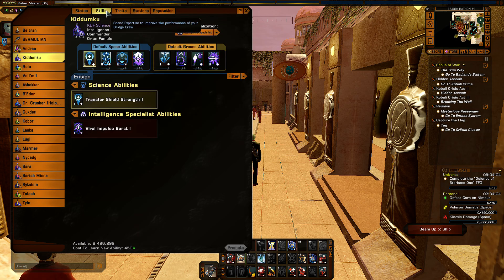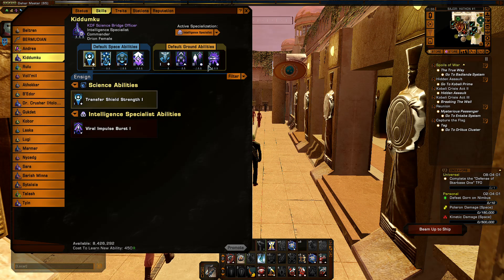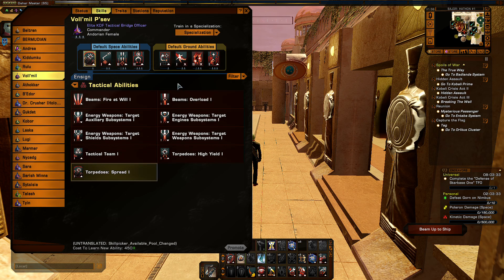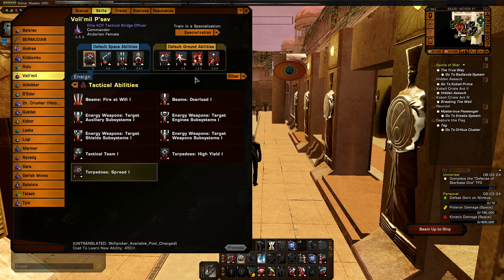I use a lot of Intel abilities in melee builds for bridge officers because Intel actually has certain things that are genuinely designed to benefit melee. Granted, a lot of them are things that are just generally useful, but Intel is rather unique in that regard. This bridge officer doesn't even have the specialization, but these abilities are quite useful.